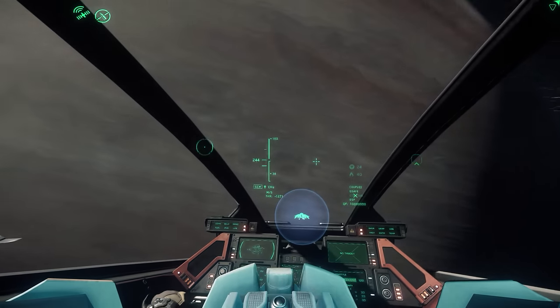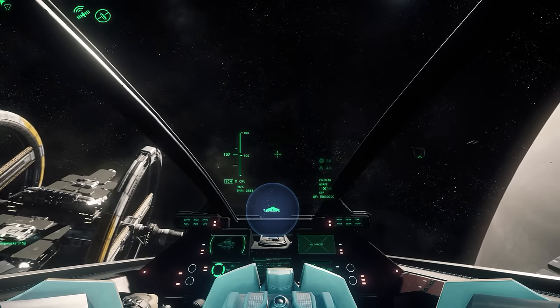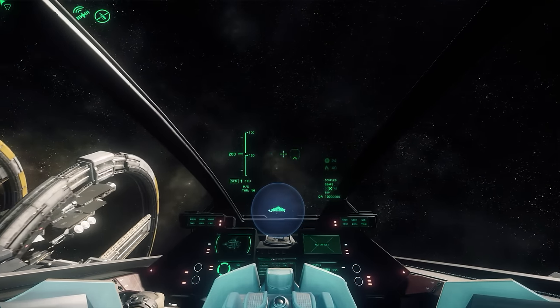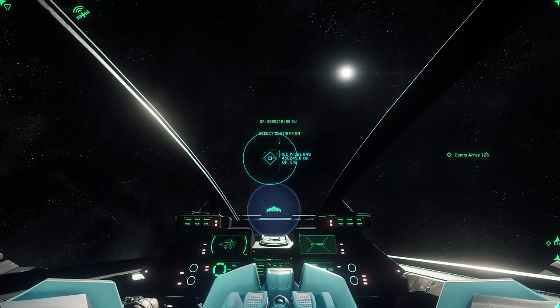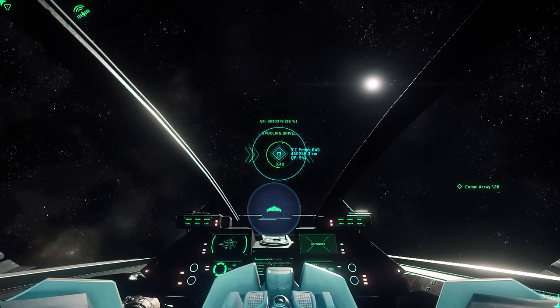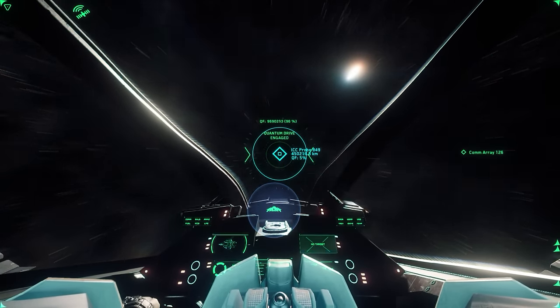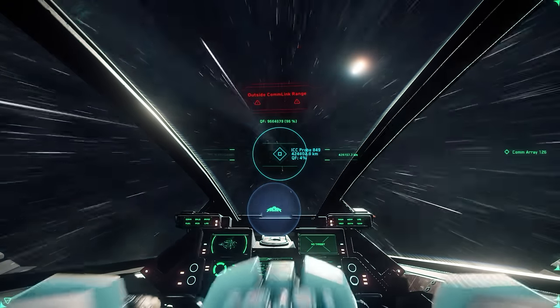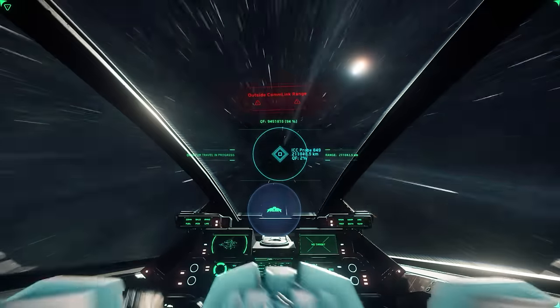Hey guys, Youngblood with you, and today I wanted to make a really quick video to show you how you can go about finding Grim Hex without having a criminal stat. In the current build, you don't see Grim Hex as a spawn or quantum location unless you've done something illegal, but I have to imagine that's going to change at some point, based on the developers intentionally splitting the goods and types of items available for purchase between the two stations.